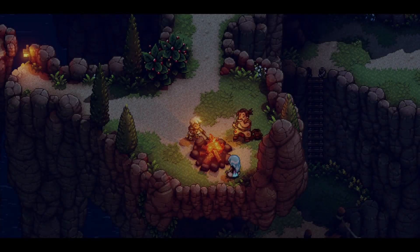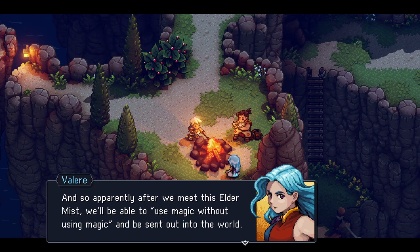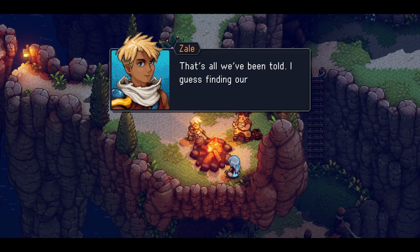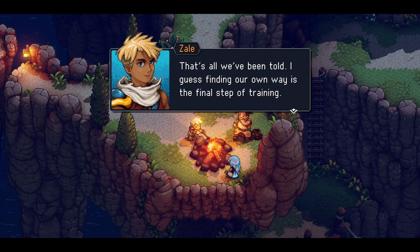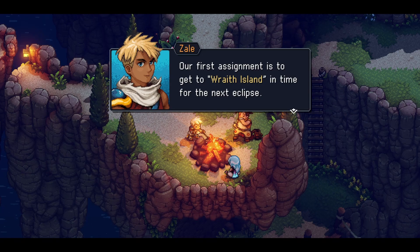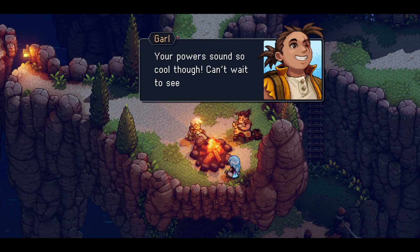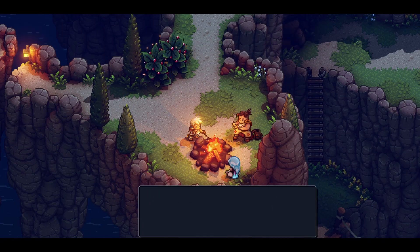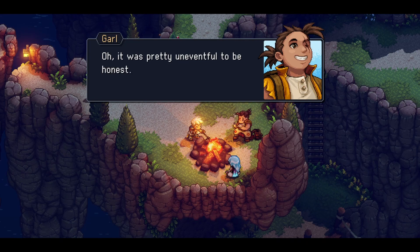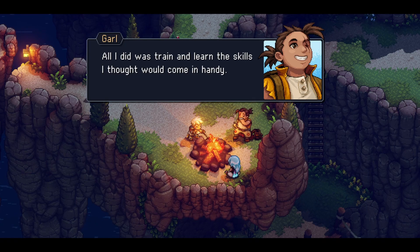Oh, look at them. And so, apparently, after we meet these elder mists, we'll be able to use magic without using magic and be sent out into the world. That's all we have been told. I guess finding our own way is the final step of training. Our first assignment is to get to Wraith Island in time for the next eclipse. Wow, that's a lot! Your powers sound so cool though! Carl, how about you? It was pretty uneventful to be honest. All I did was train and learn the skills I thought would come in handy. Every single day I was hoping to see you come out. I'm sure glad no one told me it would take 10 years!